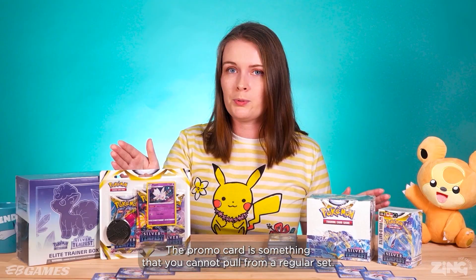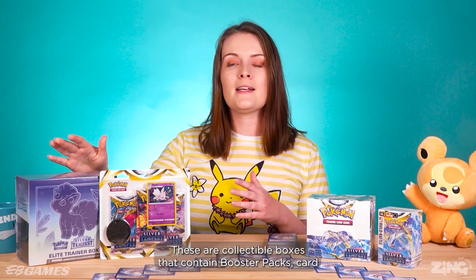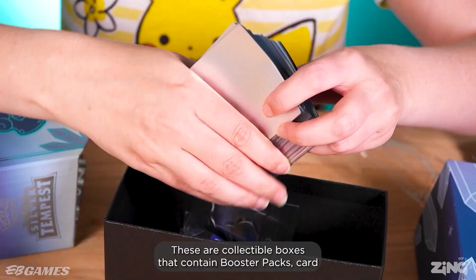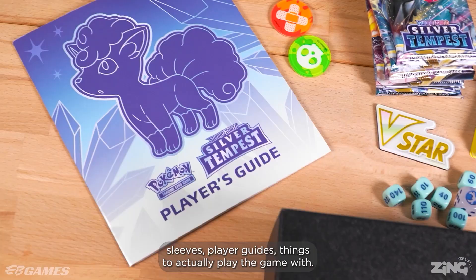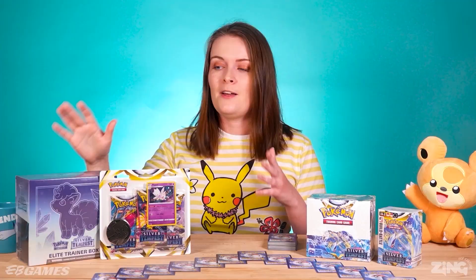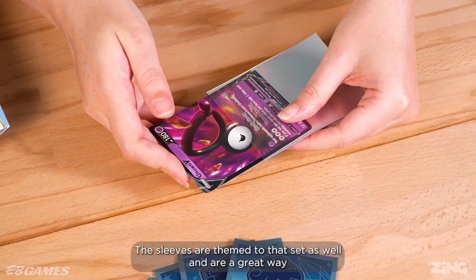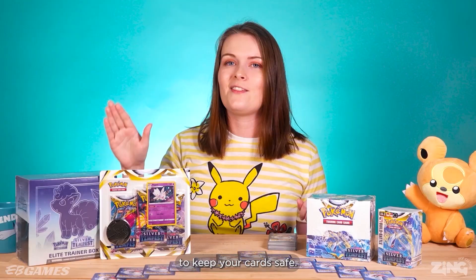You might have heard of ETB — it's shorthand for elite trainer boxes. These are collectible boxes that contain booster packs, card sleeves, player guides, and things to actually play the game with. These are a great collector's item. The sleeves are themed to that set as well and are a great way to keep your cards safe.